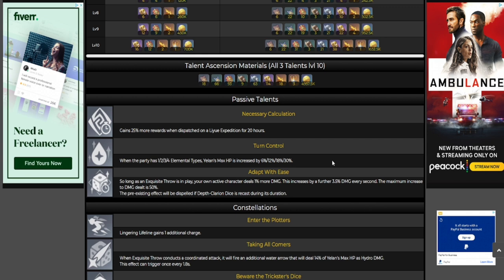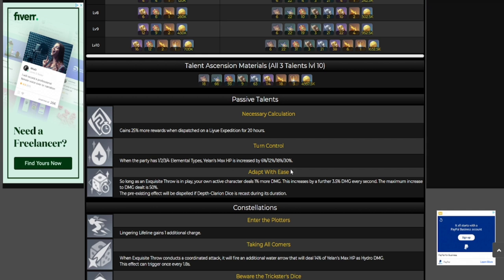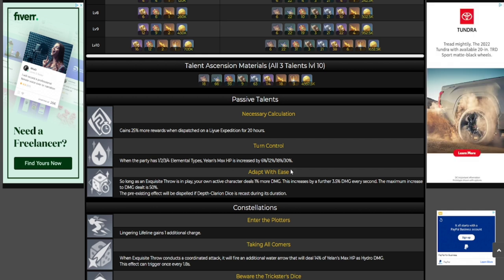For example, what I plan on doing team-build wise is Kazuha, Hu Tao, Yelan, and Zhongli — or Kazuha, Yelan, Raiden Shogun, and Zhongli. That way I have four different element types and I'm getting the maximum HP bonus, maximizing this passive. You don't have to though — if you go 2 Hydro, 2 Geo, or whatever, you're still going to get a decent percentage in max HP. Get the resonance, all that good stuff.